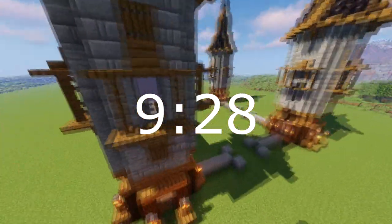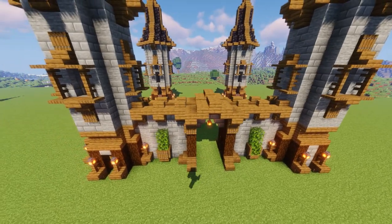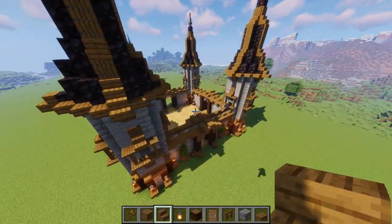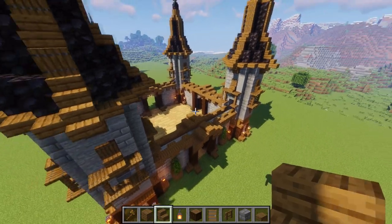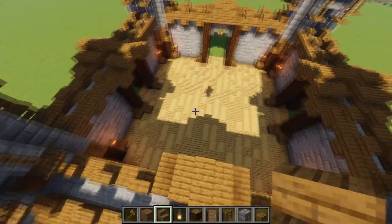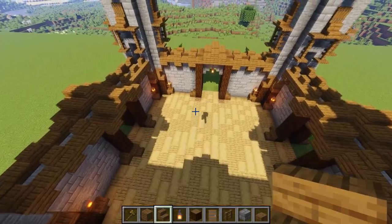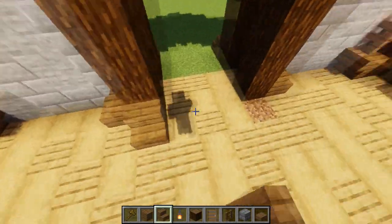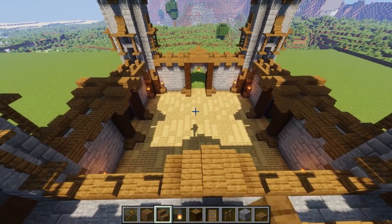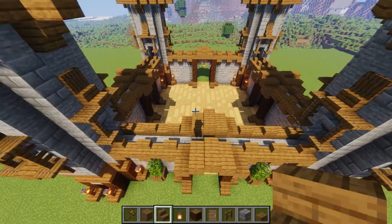That's wall number one done. Come back to the beginning of the wall tutorial and do that on all four sides. My walls are in and it's looking great. You can also optionally put in a floor now — I used oak and stripped oak, but it could be whatever you want: dirt, stone, whatever you're going for.